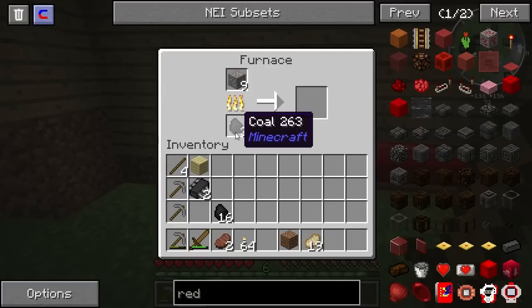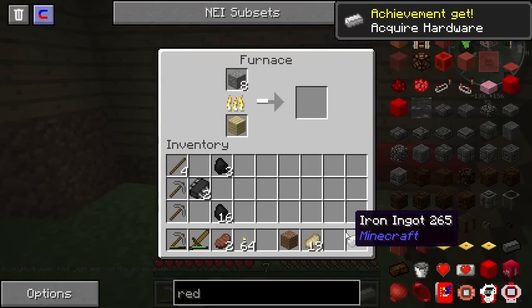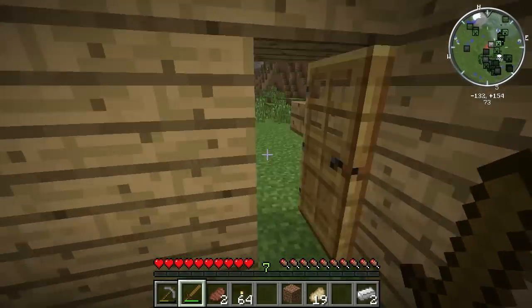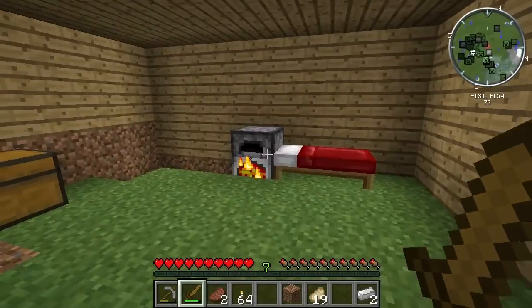Actually I think if we do this, put that right there, we should be good. It should hopefully cook all of the iron. At least this way, now we're gonna get enough for a sword maybe, and then a pickaxe. And we can also get ourselves that weird Digizoid stuff. I'mma cook this up real quick and I'll see you guys in a second. Alright guys, we got our tools. Let's hop back in here.